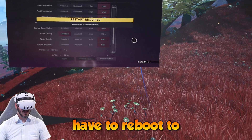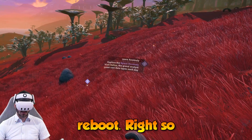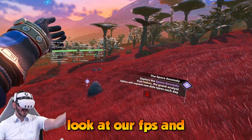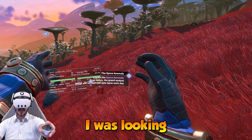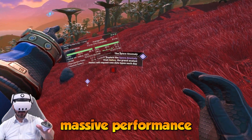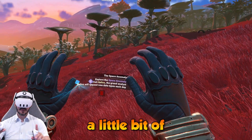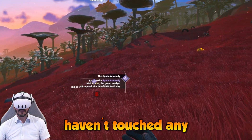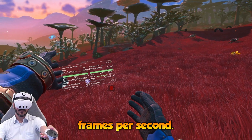You will have to reboot to see the effect, so bear with me a second while I reboot. So we changed the planet quality and now we look at our FPS — and tada — 90 frames per second, looking in the same direction I was looking before.